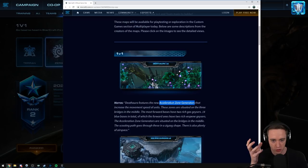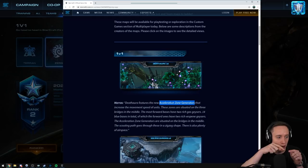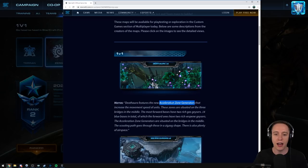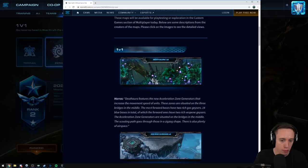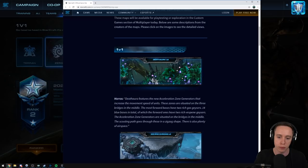You know the inhibitor zone generators — the ones that are slowing bubbles? This is like the reverse of that. You know how in Mario Kart you can drive over those little boost things? This is basically that — your units get sped up. These zones are situated on the three bridges in the middle. The most forward bases have two rich Vespene Geysers. 14 blue bases in total.